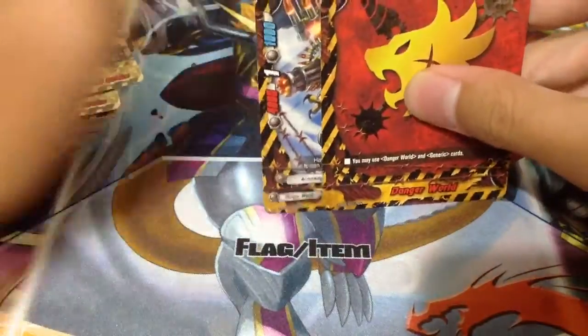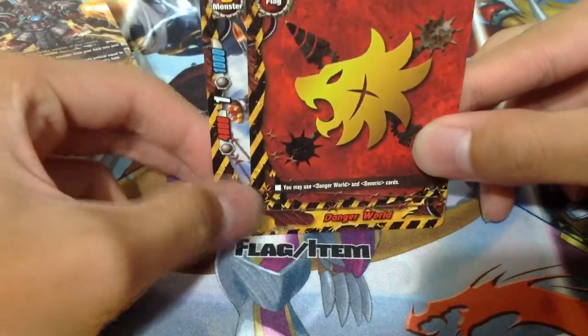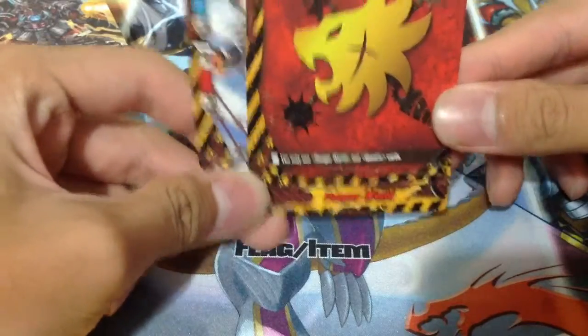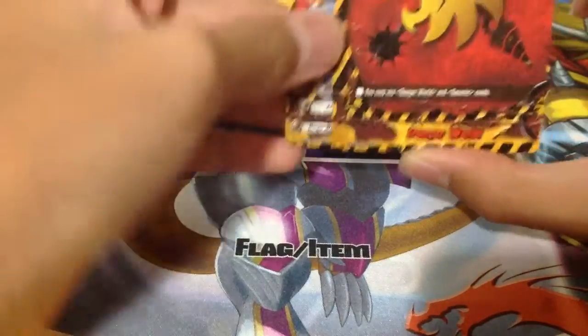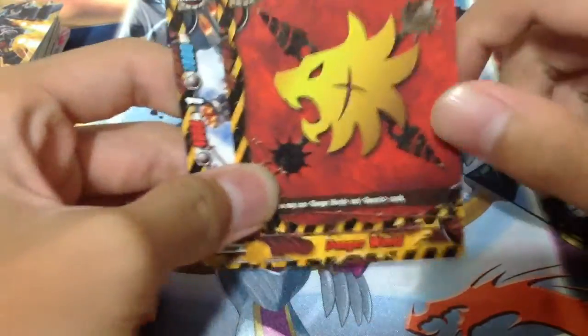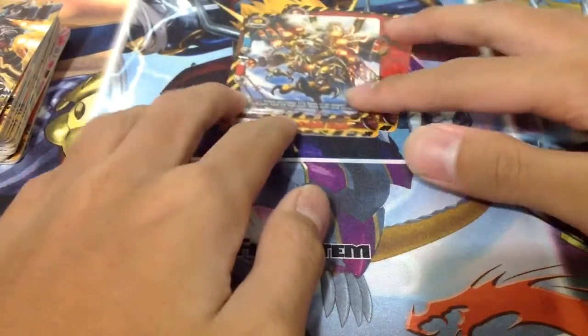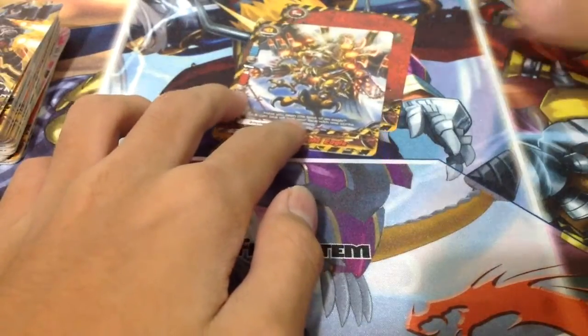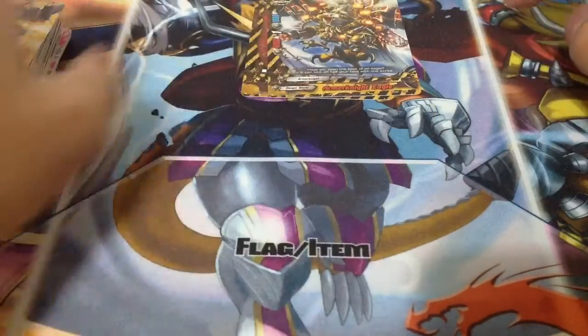So this deck is, of course, a Danger World deck. It's my Armour Knight Ace build. It isn't the best deck out there at the moment, but I still like it. It's currently unsleeved — I kind of rushed this deck out, but just bear with it. My buddy is Armour Knight Eagle. You could use Cerberus Ace, but I like a buddy with no restrictions, and size 0 is perfect because you can call it at any point in the game, as long as you have an open space in the field.